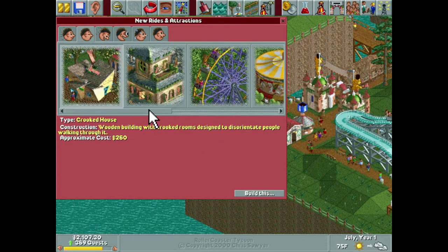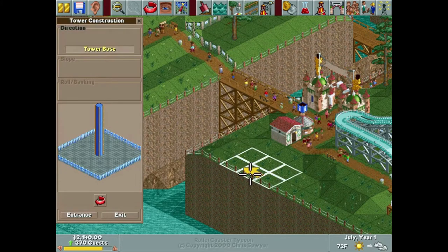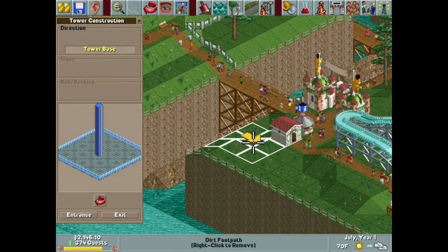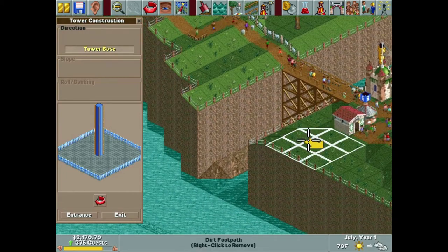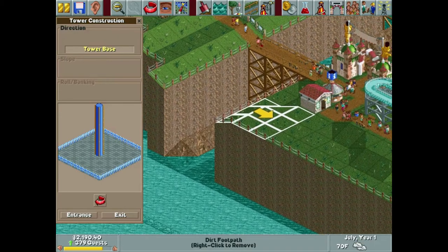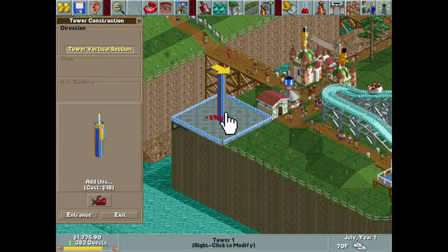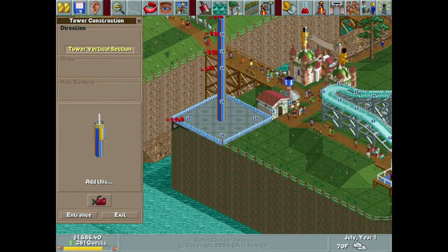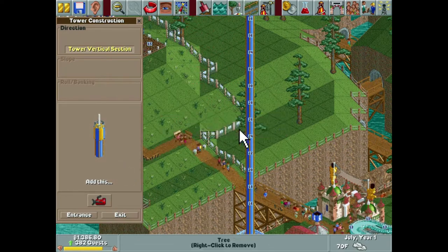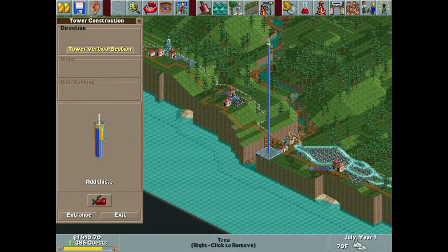I want to start off with an observation tower. I was scouting out a spot and I think right here is perfect — it's right near the front, sits right on the cliff side, which looks pretty cool, and it'll be really easy to run our entrance and exit to and from as well. We'll make this our max height.